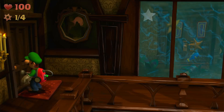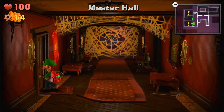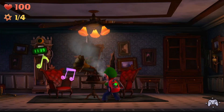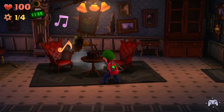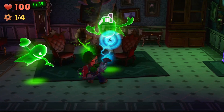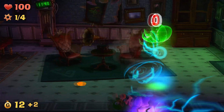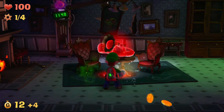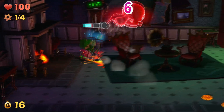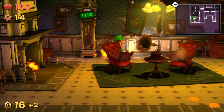Let's start with the bottom room. We just got to use our vacuum on this thing. There we go. Ghosts don't like music - it's well known. There's our next gear.